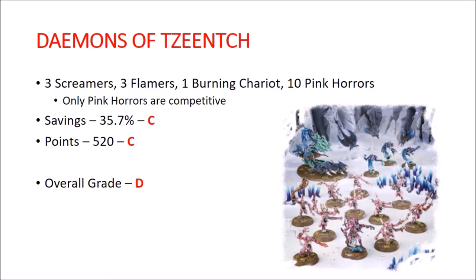Demons of Tzeentch. You get 3 Screamers, 3 Flamers, a Burning Chariot, and 10 Pink Horrors. Only the Pink Horrors are really competitive. You're saving about 35%, which is right on average. Points are 520, also pretty spot-on average. Overall grade is a D, mainly because the lack of playability of most of the kit contents drags these guys down pretty badly.